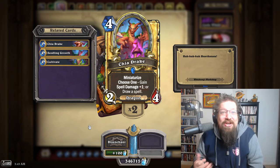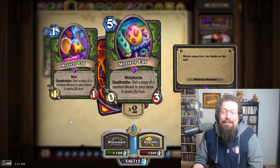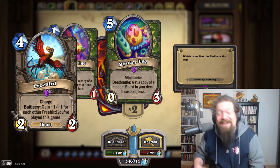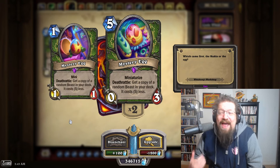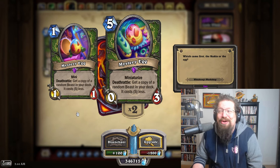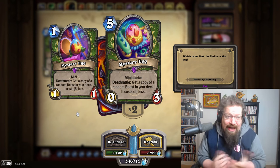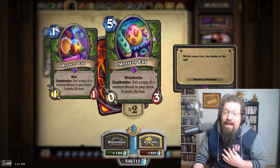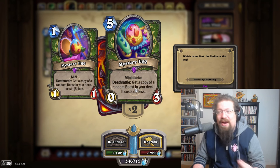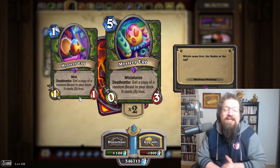Mystery Egg — not amazing, but I've seen a lot of people do some cool things. There have been like three bird decks built out of this, which is really solid. Another card that might actually become good later. It's got a decent played win rate; the deck win rate is just atrocious. I like what it does — it creates this cool dynamic where you're playing this zero-attack egg, you have to proc it somehow, but you get this one-mana 1/1 egg you can attack with and get a copy of a beast that costs five less.